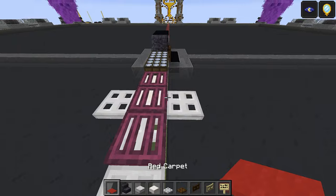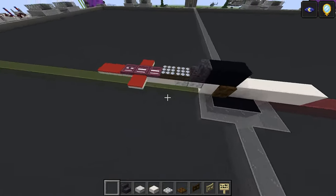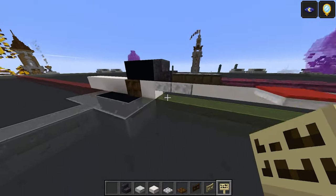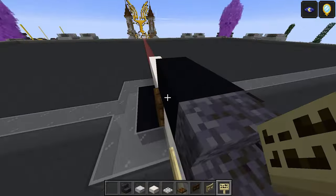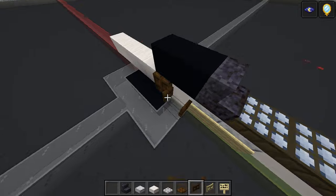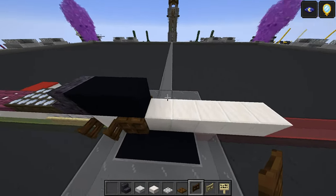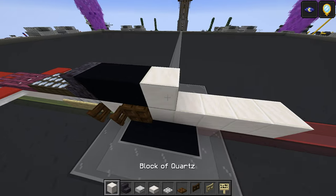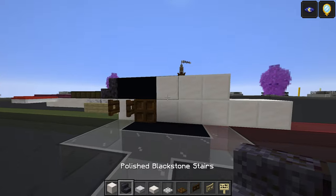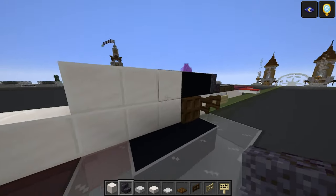Taking the red carpet — one on either side and then two there. Taking the birch signs — that's one and two. One, two. And then this is a dark oak fence gate there — flip it. Then taking our quartz block once more — that's one, two, and three. Taking the polished blackstone stairs — that is just one here, one there as well.